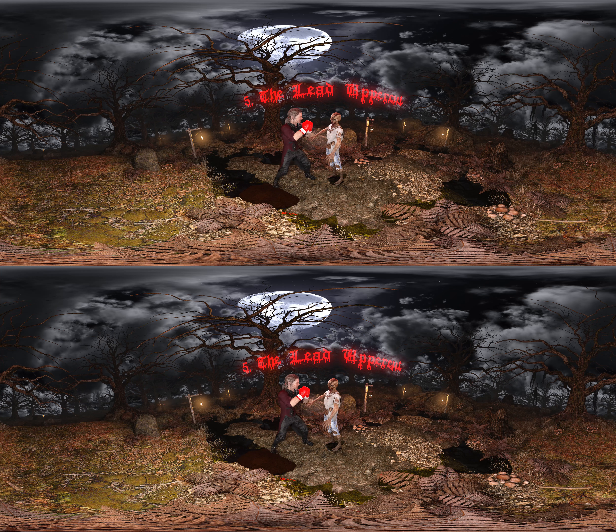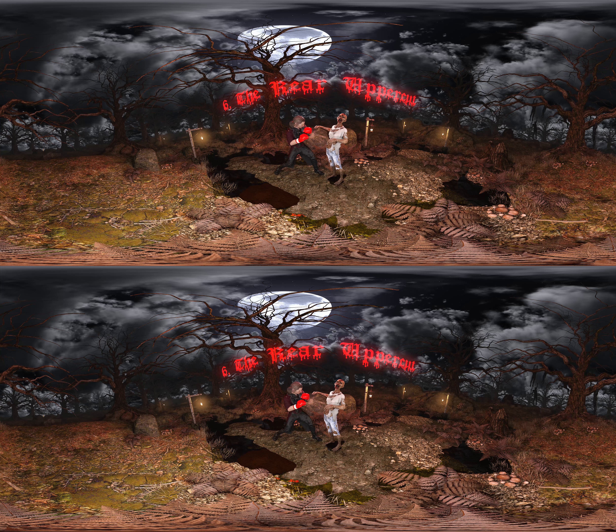Five, the lead uppercut. This punch comes from underneath and works straight up to the chest or chin. Six, the rear uppercut. Using your power hand, arch your punch in a vertical line.